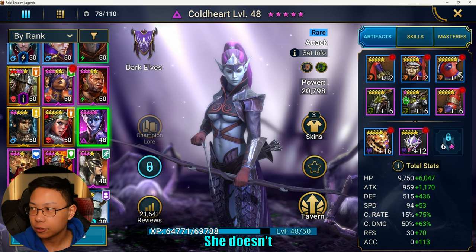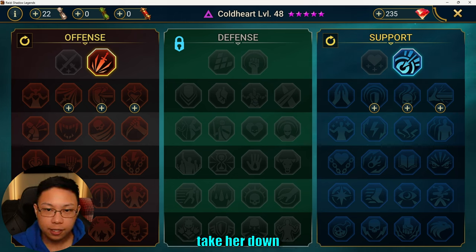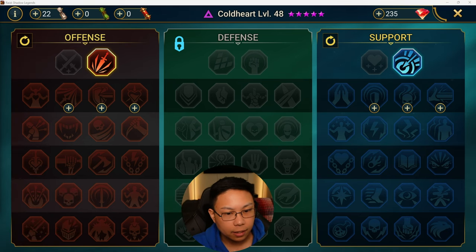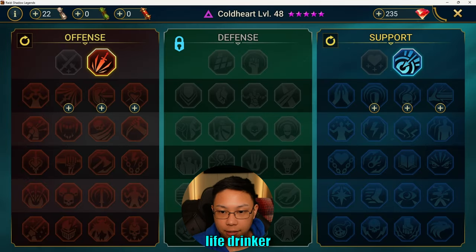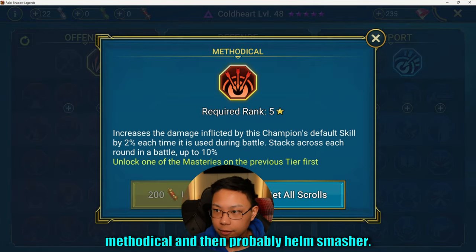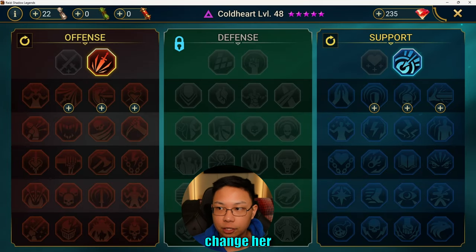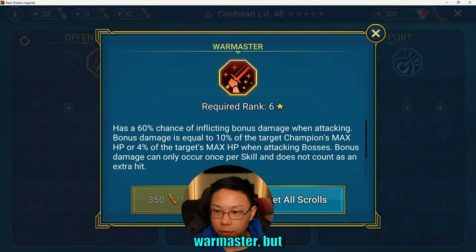She's not maxed out yet and doesn't even really have masteries — just the crit rate and the accuracy tree. I intend to take her down this path to take extra crit damage, maybe take Life Drinker, and probably Whirlwind of Death, then Methodical, and probably Helm Smasher, because I do intend to change her build out a little bit later so that she does more damage.